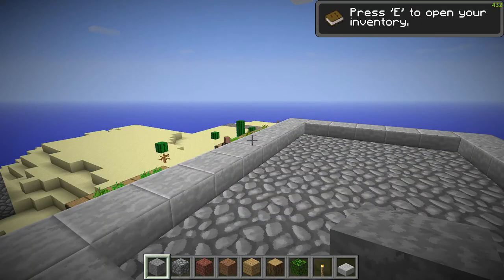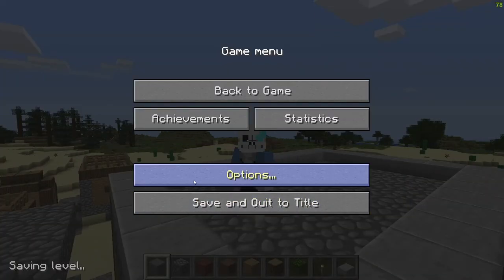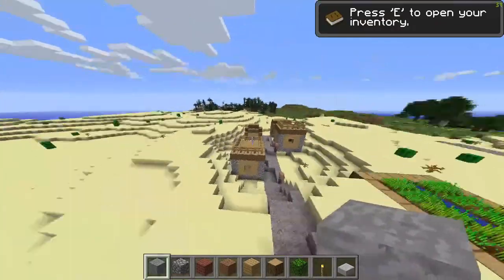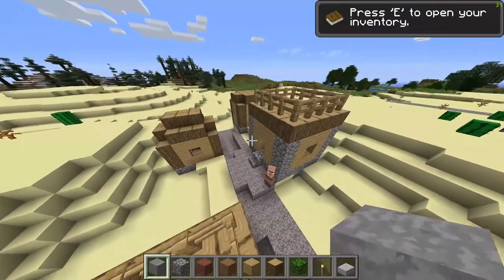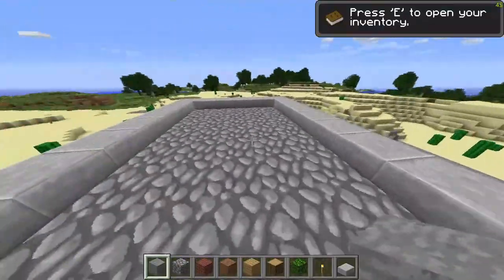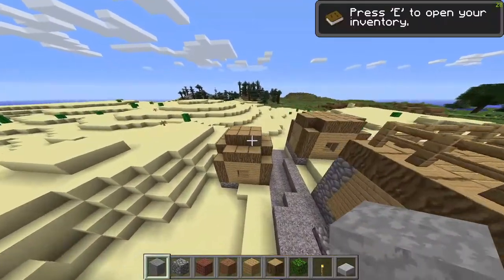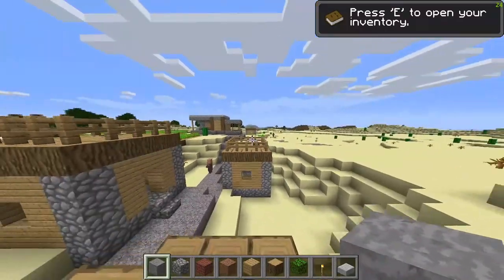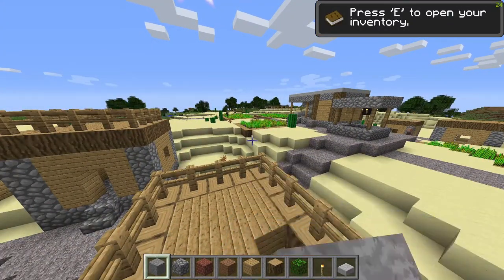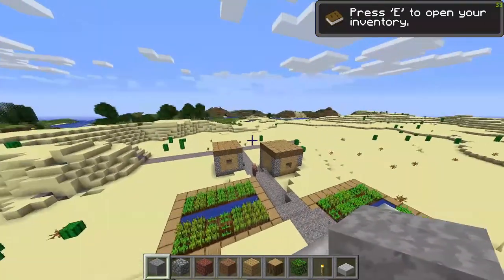Now because we have everything set up, you should be able to launch. We should have the extra options from Optifine, and we should have the new Faithful 64 texture pack that works between Beta 1.8.1 and Minecraft version 1.2.5. Let's go back into our world to see if the skin works - yeah, I got my skin! If you want to play versions like Minecraft Beta 1.6, in the description there should also be Optifine versions for that as well, and also another texture pack for that version.